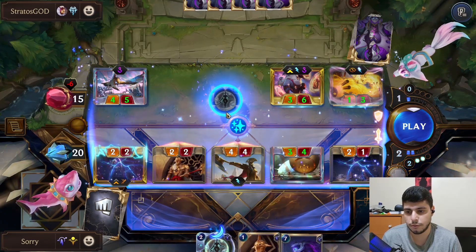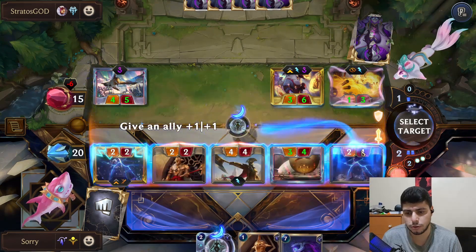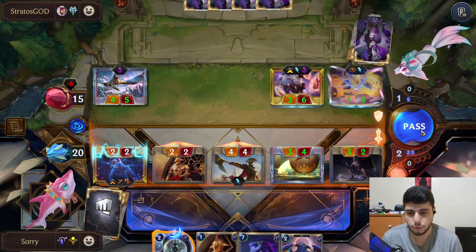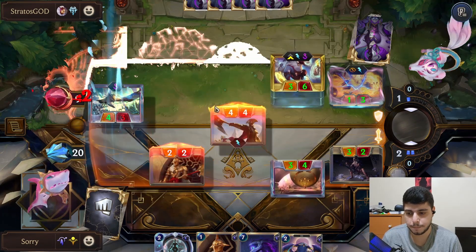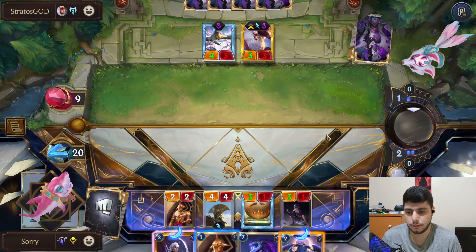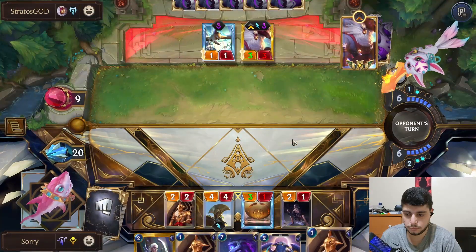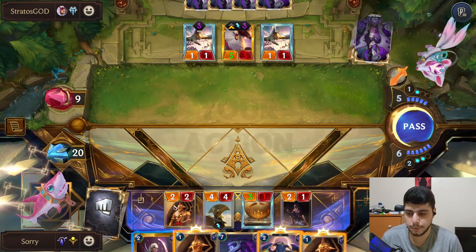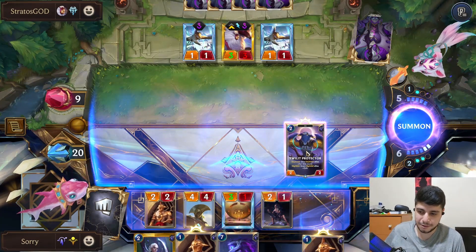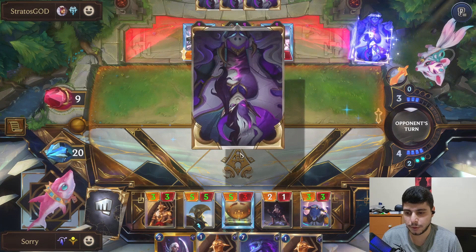Do they want to block with Asmus? They do, and we have Pale Cascade to deal with the freeze. Diana dead — I could play Diana Pale or save it. I think I want to save Diana. Potentially use Pale Cascade to kill Asmus. Is she leveling? No — if she was leveling she could have actually killed here. Actually maybe I should have saved the Pale — it would have been better because I could have activated Winding Light with it.